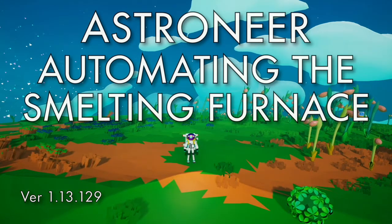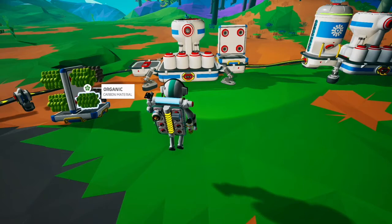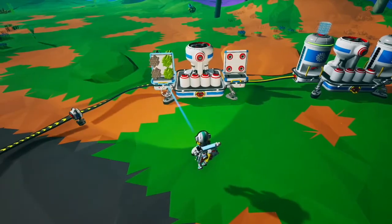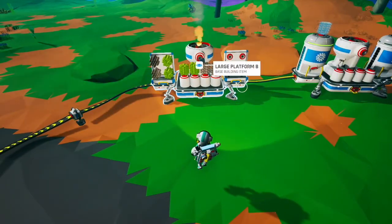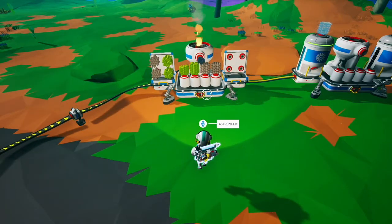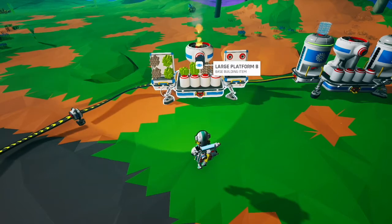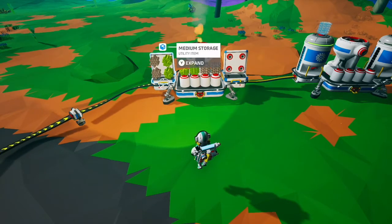Hello, this is an Astroneer tutorial on how to automate the smelter. There are a couple of simple ways to automate it. The first is to use the push/pull priority of the platforms to have it pull from the medium storage on one side and put to the medium storage on the other side.